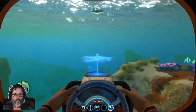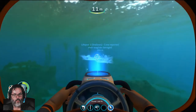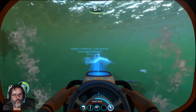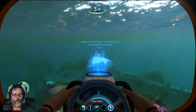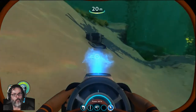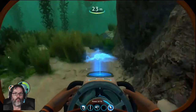You use your same keys here — W-A-S-D. We're going to stay kind of shallow to get through the kelp forest here. I want to get over there just to see what there is. And just like with swimming, you can use your space bar to get up to the surface. Is this all scrap over here? It is.